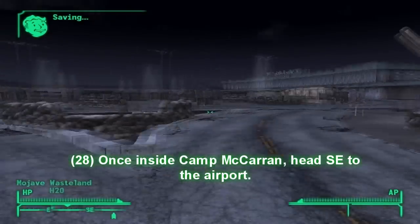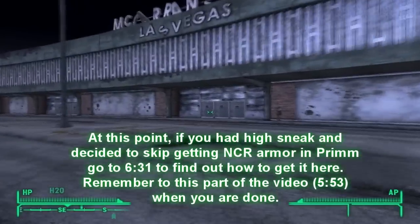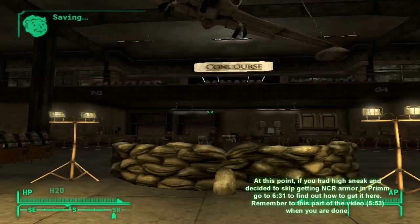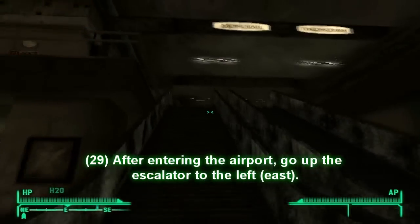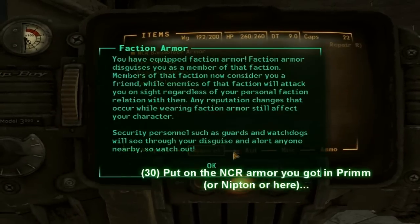Once you get to Camp McCarran, head inside and start going southeast — there'll be an airport there. Go in; there are three entrances and it doesn't matter which one you use. Then go to the escalator and put on your NCR armor now, otherwise you'll basically be killed.